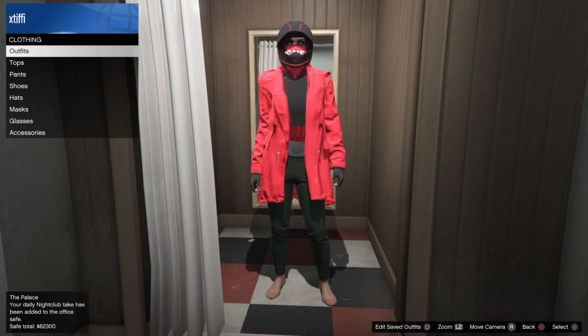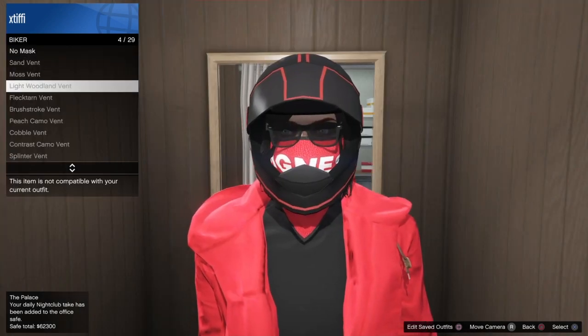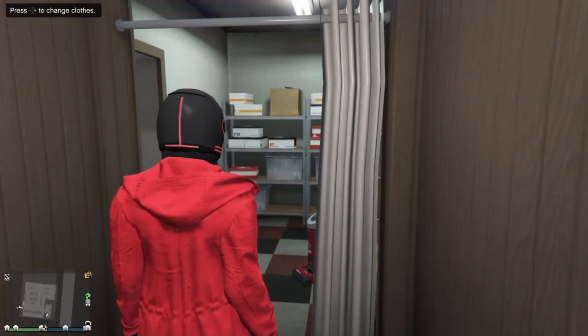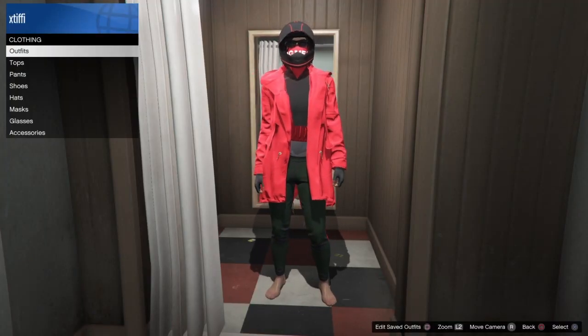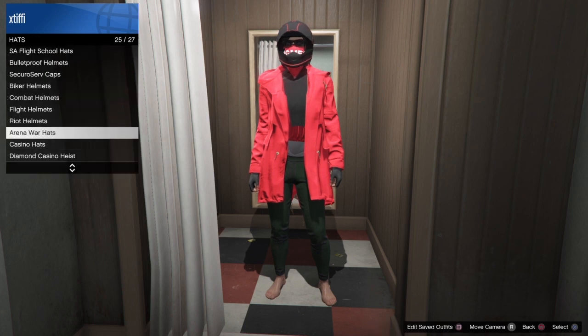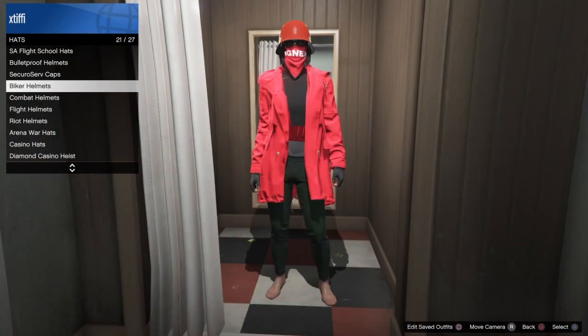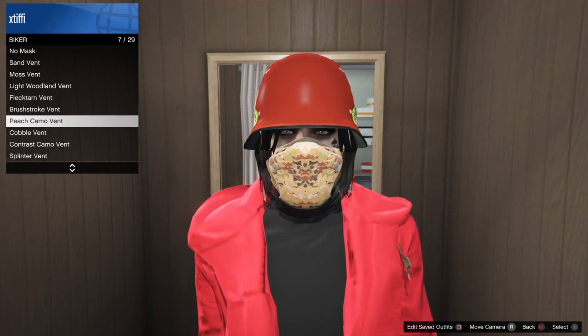We're back in our closet with a full outfit put together. Now we're going to do the biker half mask. You first have to put on one of the biker dome helmets under the hat or helmet section in order to actually put on the biker half mask. Got on the dome helmet, go back to mask, go to biker, and then select whatever style you want.